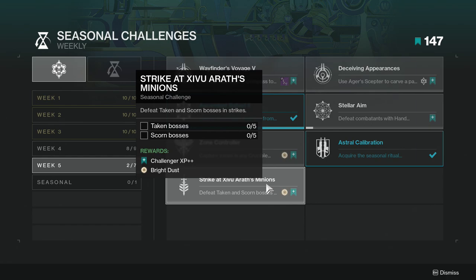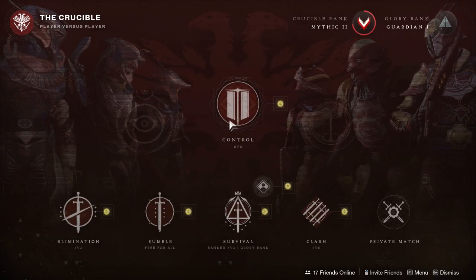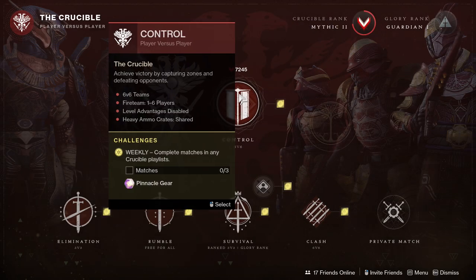Last but not least, Strike at Zero Wrath: defeat Taken and Scorn bosses in strikes. This one's going to be a little annoying, especially if bosses means the end-strike boss. There are some orange or yellow bar enemies that count as bosses, so hopefully that's the case — if not, this one's gonna be annoying. And that's pretty much it for the seasonal challenges.